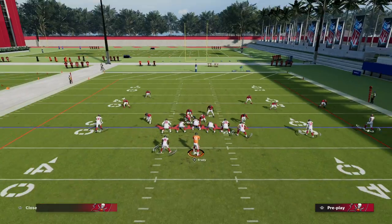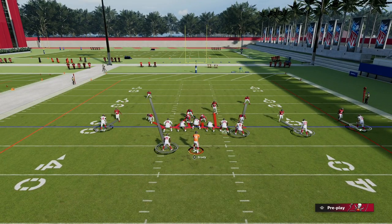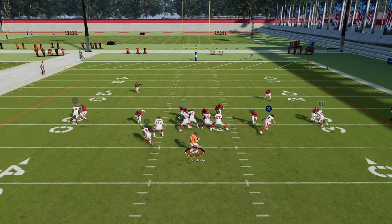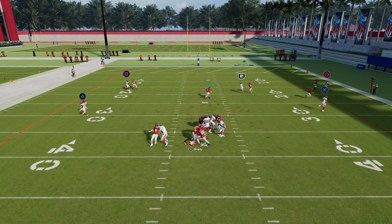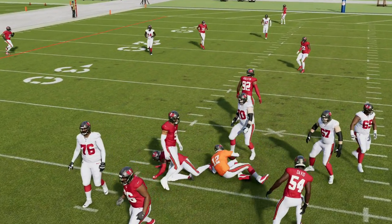All we're going to do is simply pinch our line, and we're going to take this linebacker on this side right here — you can press if you want — and stand him right over the guard. What you're going to see is really nice pressure off the edge, typically coming from the right edge, as you can see right there.